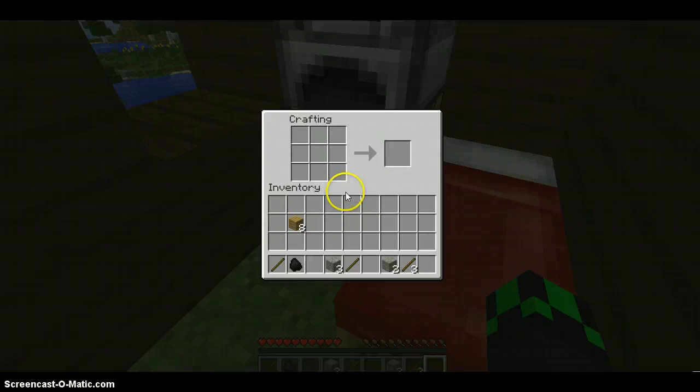So first I will click on my crafting table, which I created with 4, and then I'll put 8 wood all around, leaving a gap in the center, so I can have a crafting table.